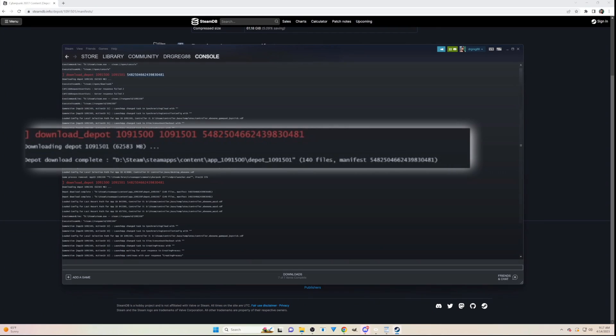Now go back to your Steam console and type 'download_depot' followed by the App ID, the depot ID, and the manifest ID, then hit enter and the game should start downloading.